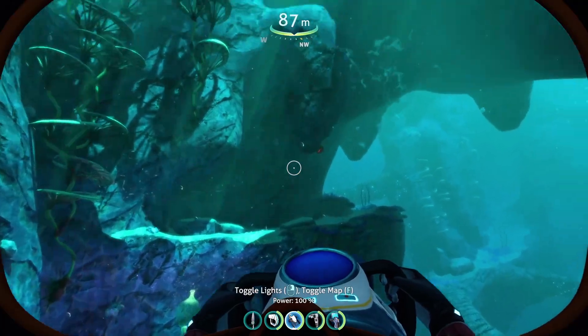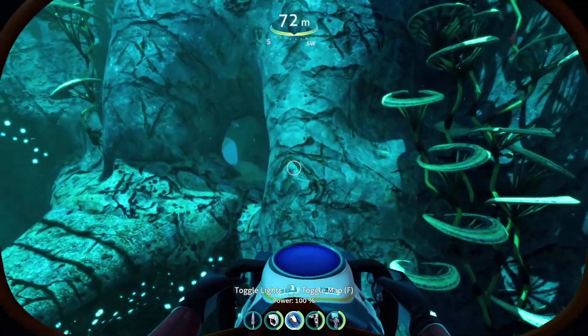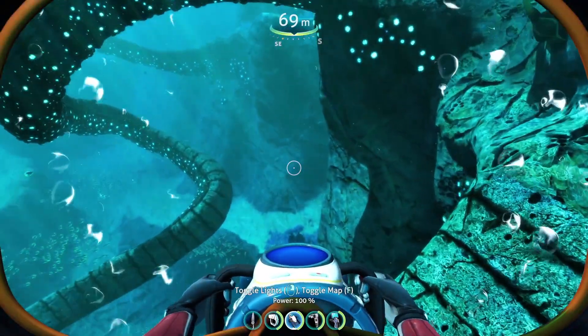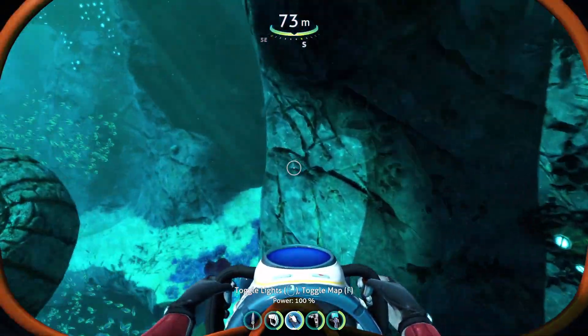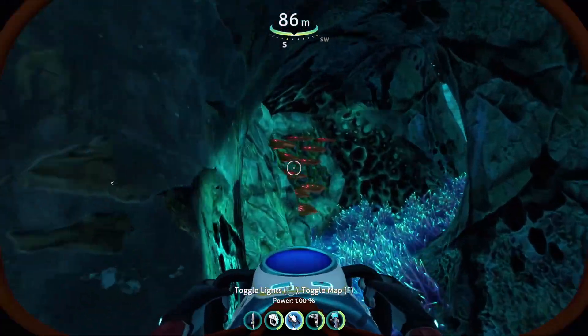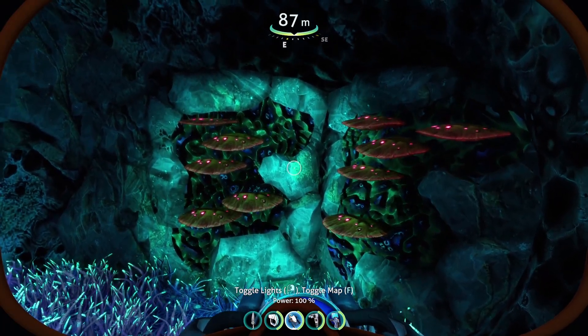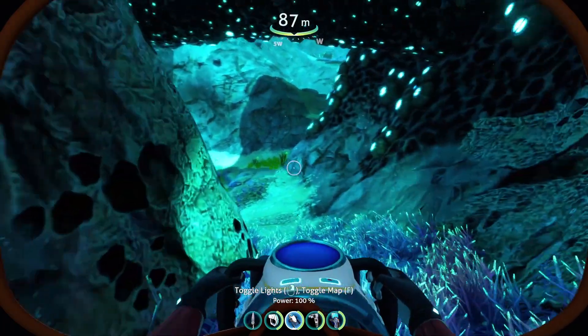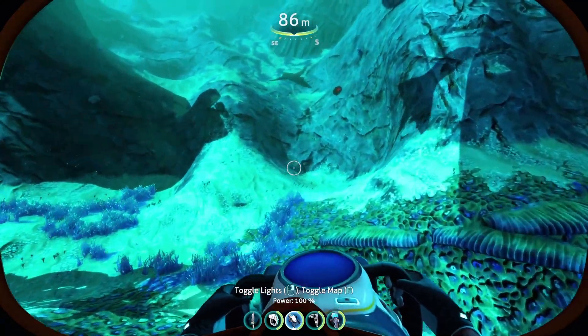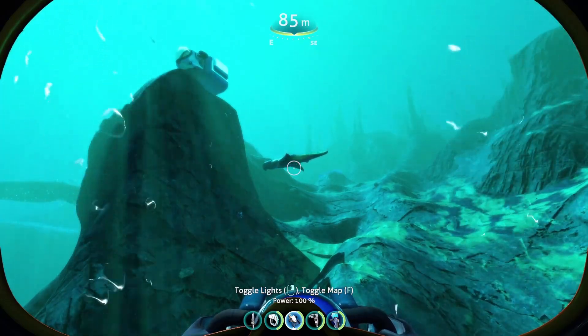There are also a few more loose pieces around, bringing it to 31 and even more single pieces scattered around. So even if the first area of nearly 50 is not enough for you, here's another section with 30-plus table coral samples in a very small area. You just have to watch out for the sharks.